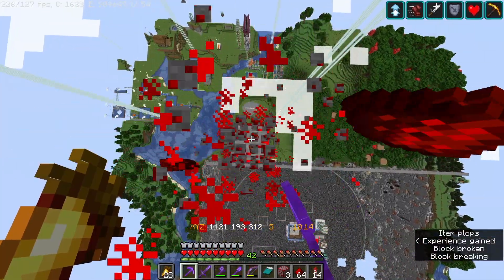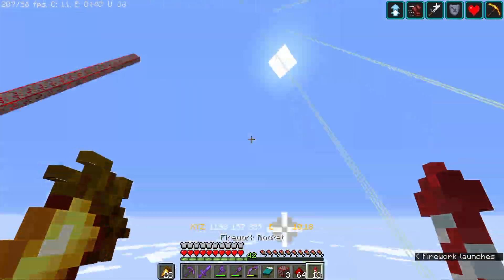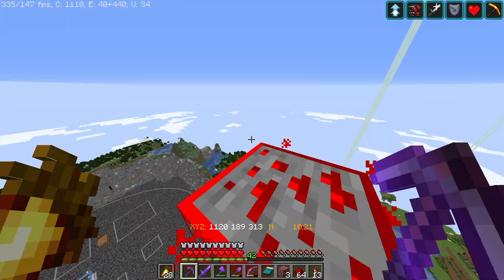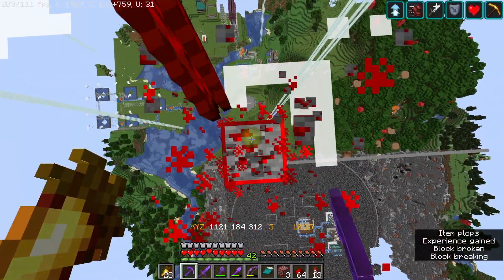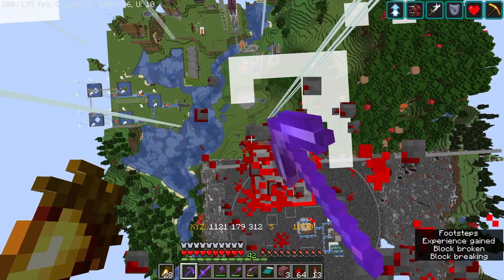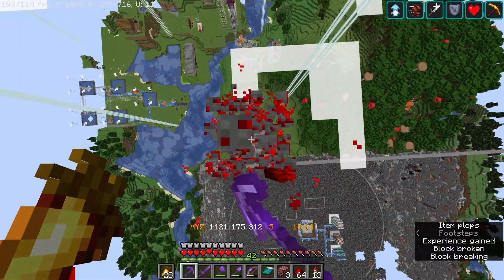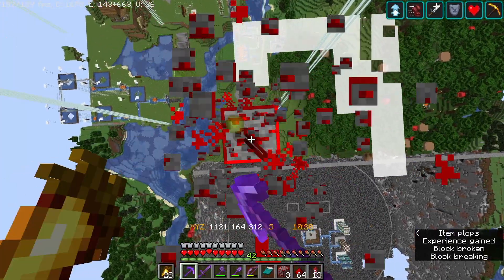A little thing I noticed when the server's this laggy - as I'm digging down, I'm not touching my keyboard at all. But because the server's kind of laggy, it's re-rendering the blocks. It thinks the block is still there so it kind of pushes me off, but then it realizes it's not. So it removes it, and that's why I don't get fully pushed. That keeps happening, so I might have to rethink how I'm doing this.